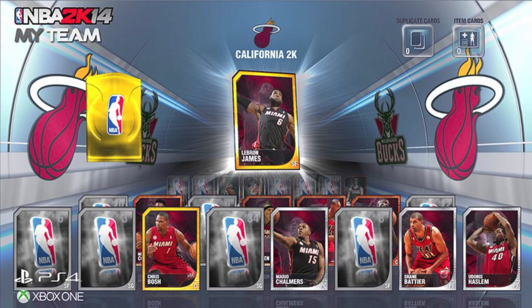I got the LeBron James gold card. Does this mean you can get players from different years, different draft classes? Who knows honestly. But the first thing that came to my attention — top right — duplicate cards. So you can possibly have two of one card, which leads me to believe: is it possible to trade them with your friends? I have a feeling it is possible in this game to trade players. We don't know for sure, but it's just an inference.